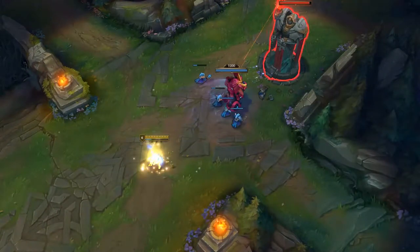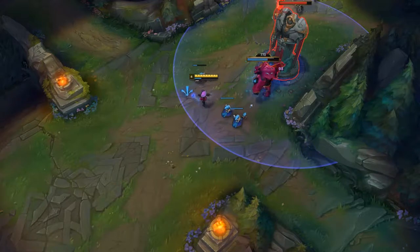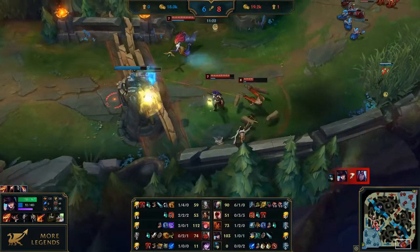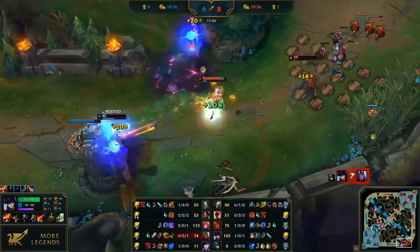Also, while Stasis is active, any pets that the user currently has — like Annie's Tibbers or Mordekaiser's Ghost — can still be issued commands. And one of the most important rules: use Zhonya's wisely, not to get killed right after Stasis ends. If chances of dying are way too high, try to Flash away instantly.